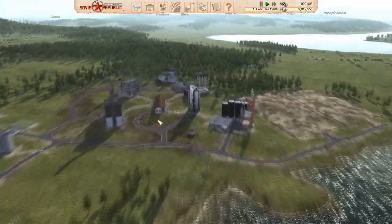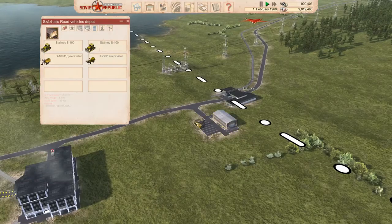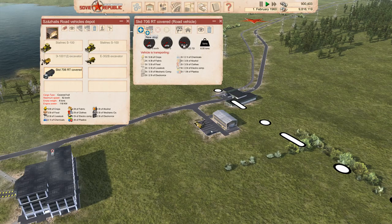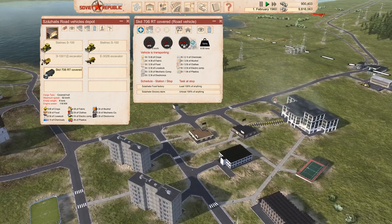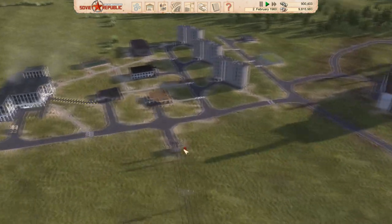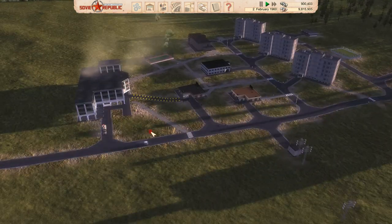With the food factory producing, purchase a truck from the depot that can carry food. Set it on a route from the food factory to the grocery store. That truck will now pick up food from the factory and deliver it directly to the shop. Because we're now producing our own food, we can stop auto-importing food, which lets us make money from the surplus instead.